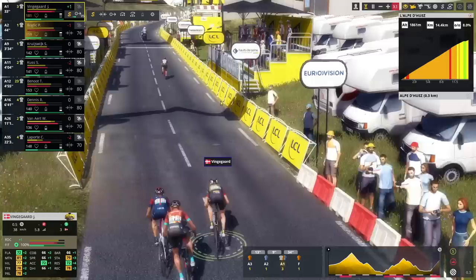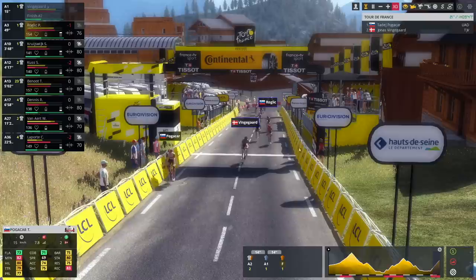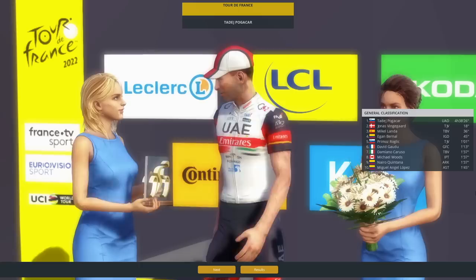Tadej will take it, it seems. I'm just going to land second on today's stage. Tadej Pogacar wins on Alpe d'Huez. Jonas Vingegaard finishes second, and we've got Mikel Landa finishing off the podium. What can I say? The best climber won today's race on Alpe d'Huez. Jonas being better than Roglic is because of the daily form of the day — so also a pretty normal thing.